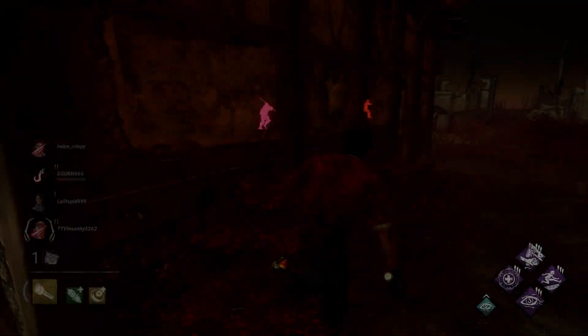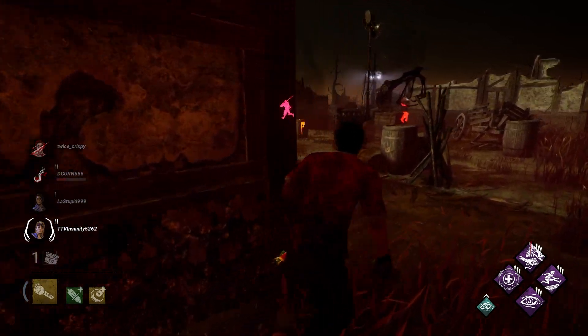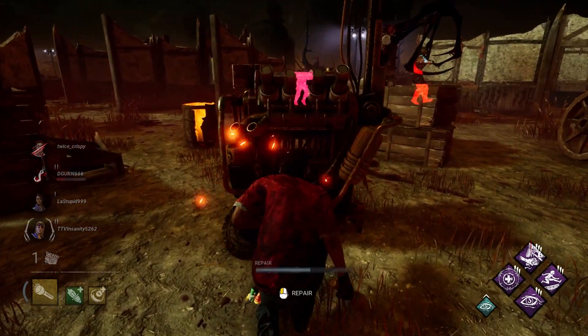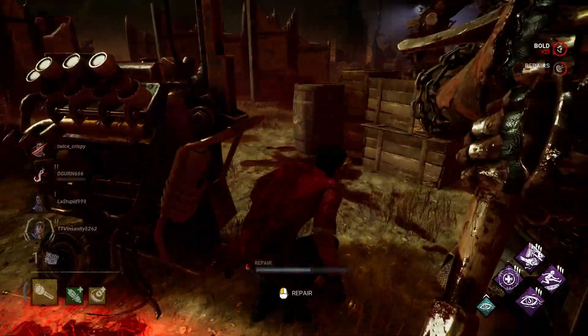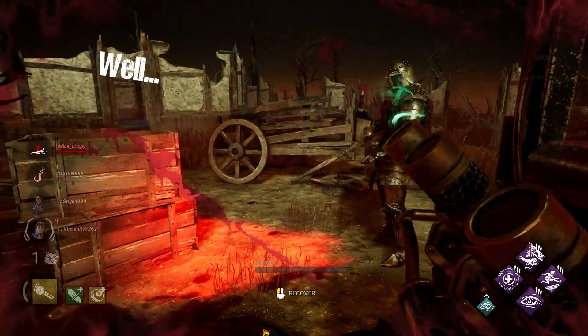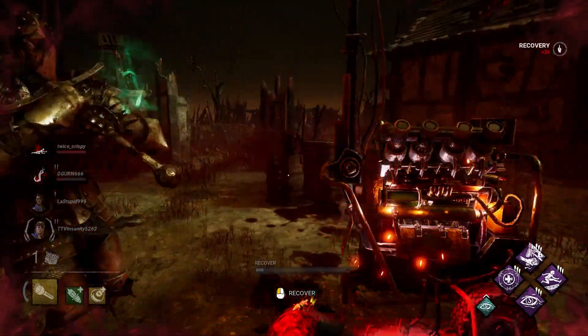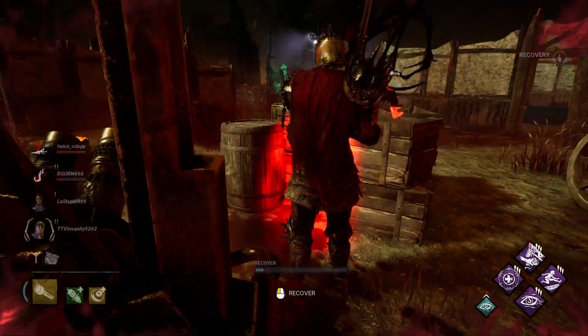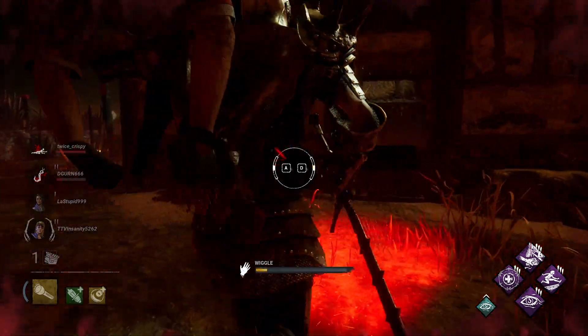Tip sixteen: run Kindred during solo queue. This one kind of speaks for itself, but there's a ton of people that don't do it, but will also complain that they got left on hook and phased or died because no one came to get them. There's a strong mentality that because you're on the other side of the map means you don't have to go for the unhook. Well, what if everyone's on the other side of the map, you're all solo queue, and nobody comes to get that person? Well, that sucks — now they just died.